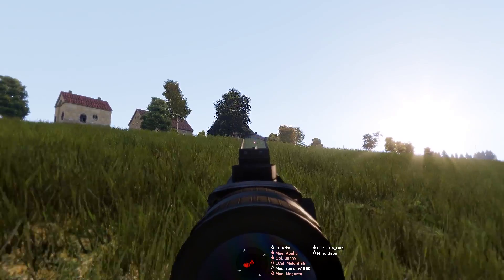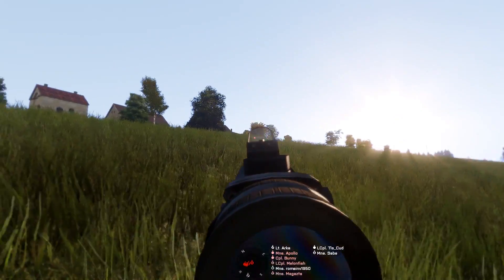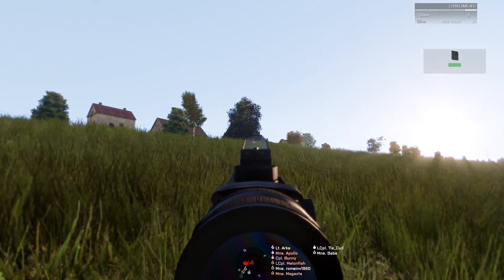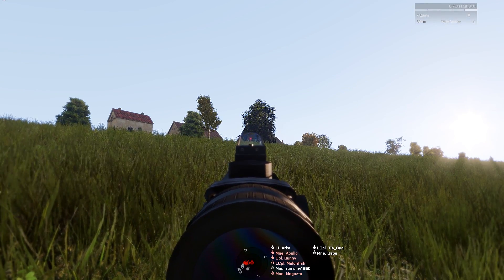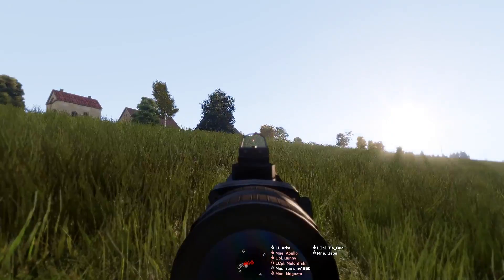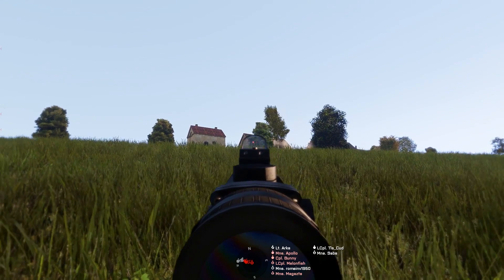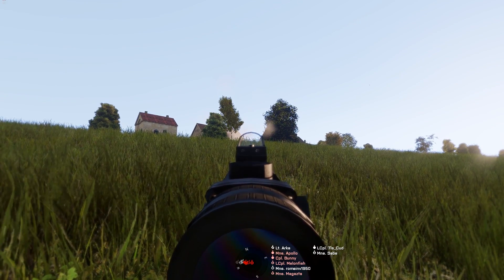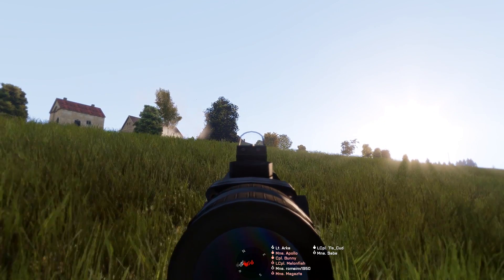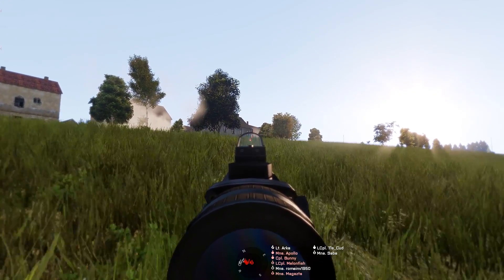No eyes on any of them. Alright Charlie, move up to delta position. Delta, don't push any further. Delta, pull back a bit. We're just gonna put gentle suppression down towards the north-east, right side of the target. Not sure gentle suppression is the right word, but we possibly have friendlies in the building so don't blindly fire into it. Copy. Alright guys, get ready to move — we're gonna move up in a firing line altogether. Move.